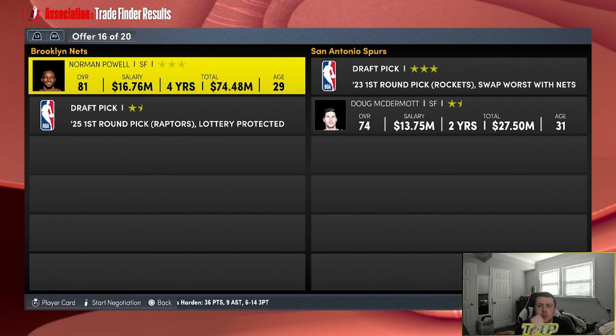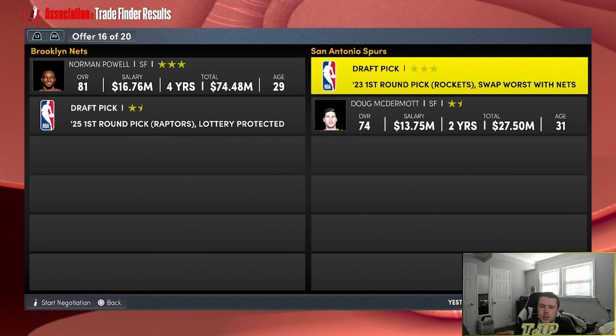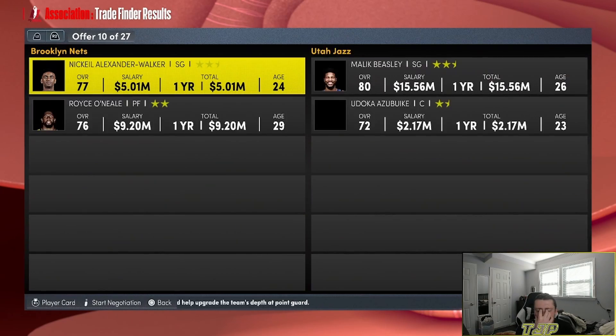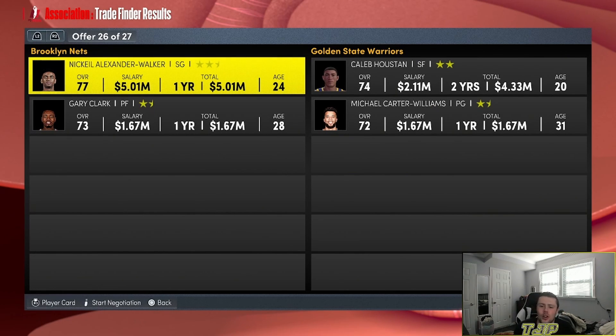We're trading Norman Powell to the Spurs for a first-round pick — actually it's a swap, so it's worse — Doug McDermott, and we have to trade away a lottery pick. This is what we stopped on: Dallas, Gary Clark, and a first-round pick for Ken Birch. It's what happens if you have nothing better to do with your life. Gilly Clark for Caleb Houston and Michael Carter-Williams — this team is just terrible.